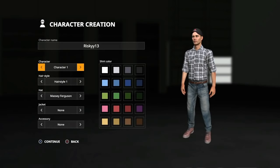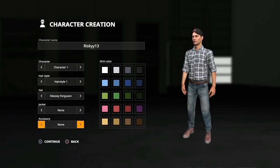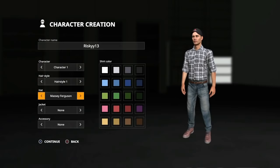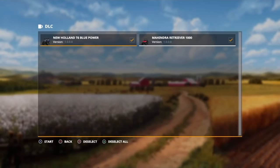We can change our character here. I think he looks pretty good the way he is. You can do sunglasses, a jacket, change your hat to multiple different things — I'll just keep it as a Massey Ferguson one. I was looking for John Deere actually, but I'll just go back to the Massey Ferguson. You have different hairstyles, but those aren't really anything important. Her name is Risky 13 up there. The DLC I have is the New Holland T-Sicka Blue Power and the Mahindra Retriever 1000.